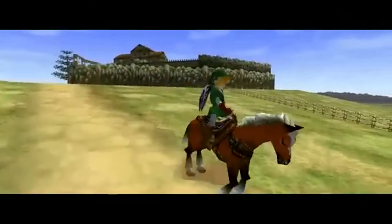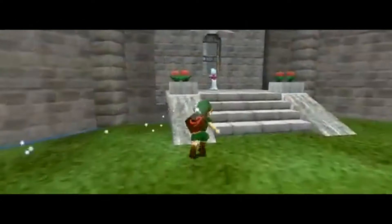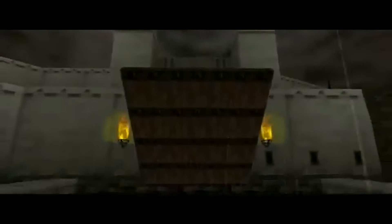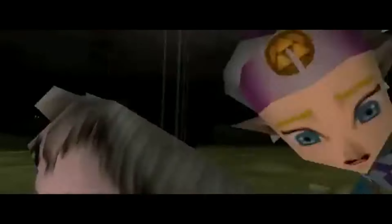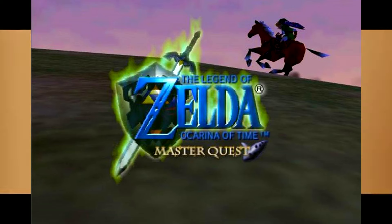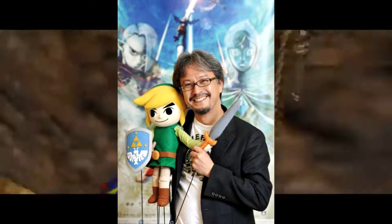You cannot talk about Majora's Mask without mentioning Ocarina of Time. Ocarina of Time was the first 3D title in the Zelda series, and it's regarded as the greatest video game ever created — its Metacritic score is 99 and it deserves it. After the release of Ocarina of Time, the development team wanted to make another 3D Zelda game. Shigeru Miyamoto wanted remix dungeons — which eventually became Master Quest — while Eiji Aonuma wanted to make a whole new game. Miyamoto told him he had to make it in less than two years, so Aonuma got to work.